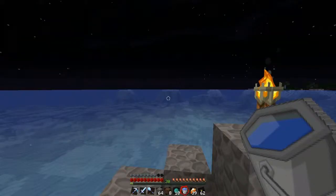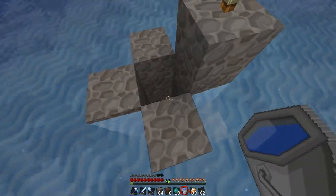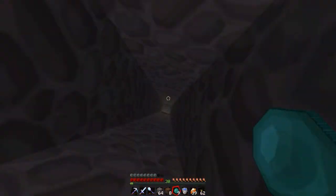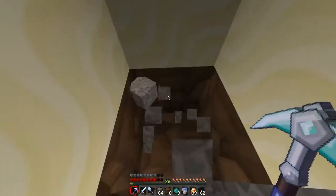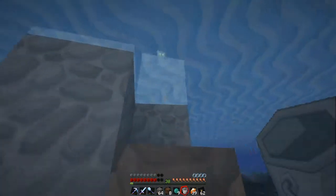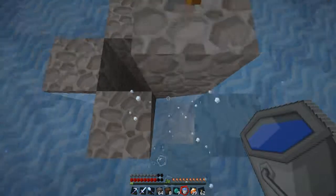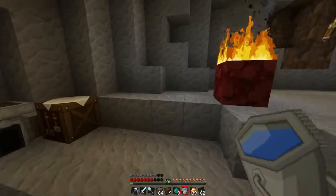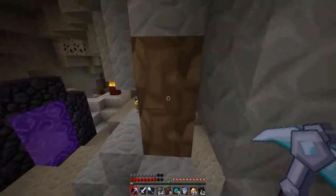I need an infinite water source down there — let me see if I can get this to work. Bam! Oh, suffocating in the wall. That actually did work though — I took like four hearts of damage from suffocating. I don't like that.